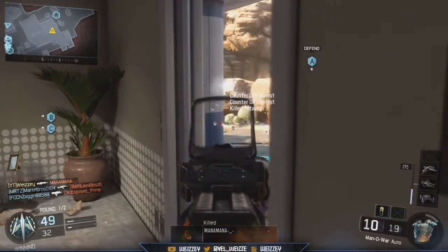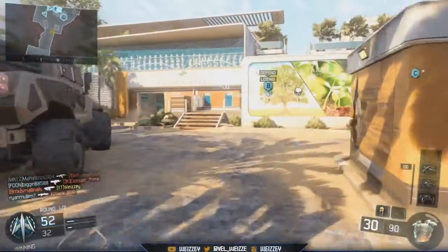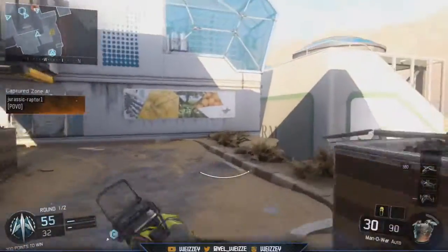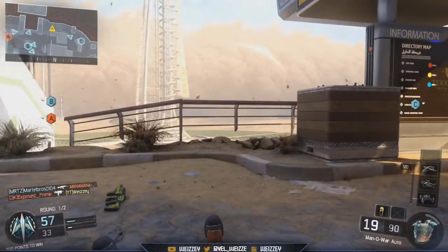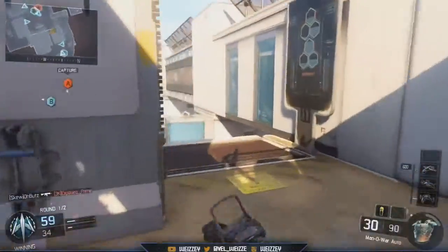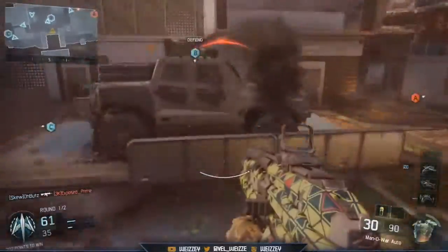Starting off with weapon tuning, in the assault rifles category we have the XR2 with increased ADS aim stability and increased recoil control. The XR2 has had a lot done to it since it's been out in Black Ops 3, but I reckon they should just leave it alone. Next up we have the ICR-1 with increased ADS aim stability, and the Sheiva also with increased ADS aim stability. That's all for the assault rifles.